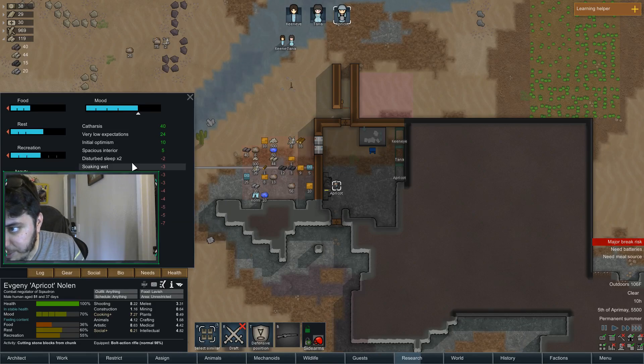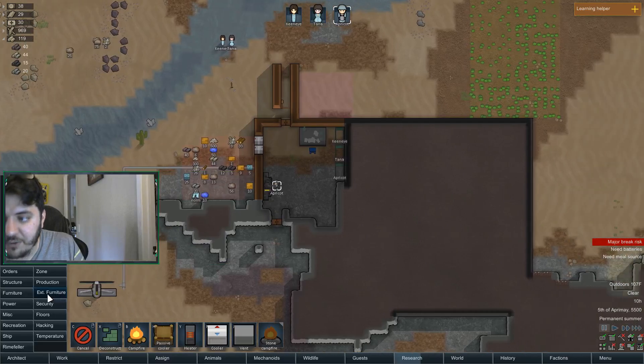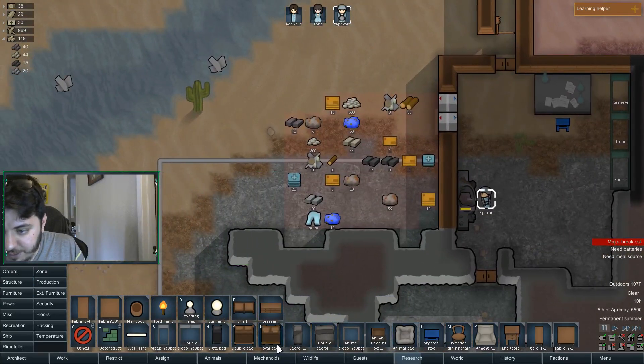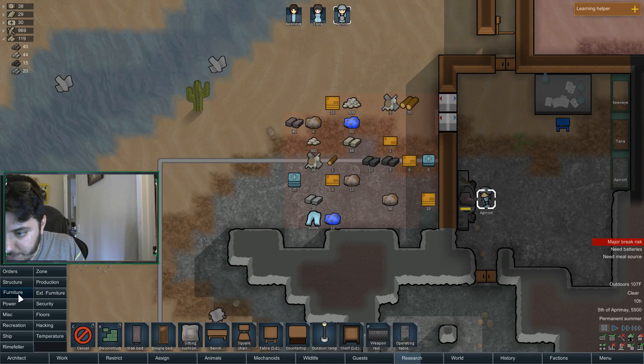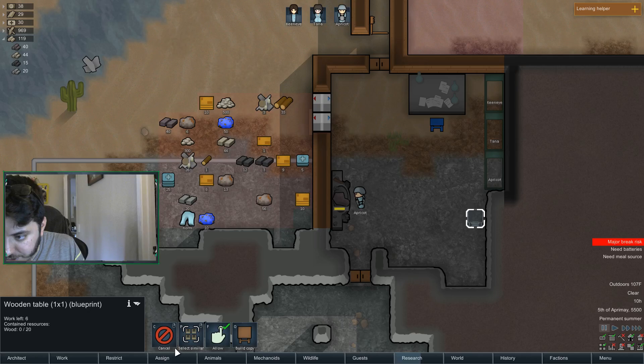Yeah, slept on the ground, something he ate without a table, soaking wet. I can fix the table situation — let's try to get rid of the really easy negatives. Bench, square chair, one-by-one table — yes. Let's do a one-by-one table.